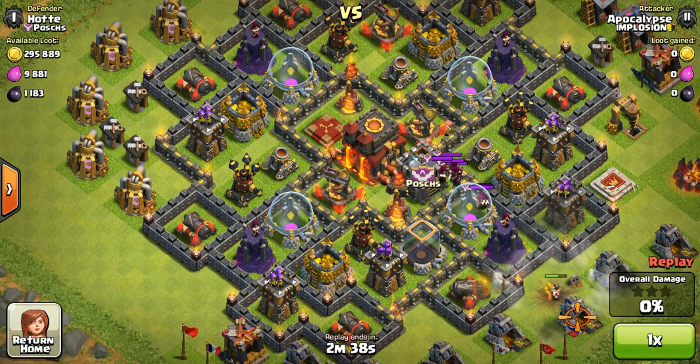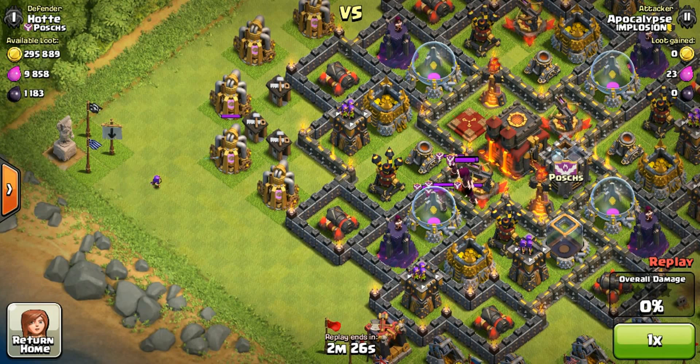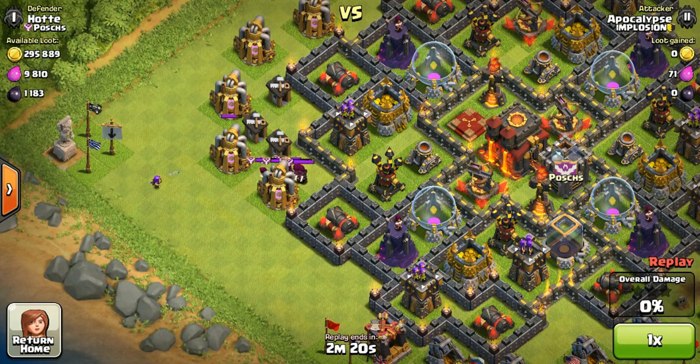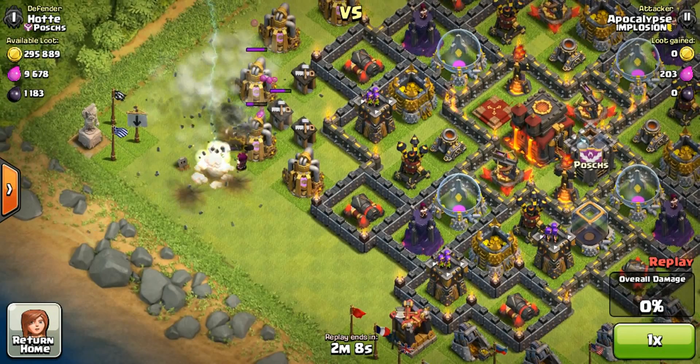My king and queen are low level but it usually works out well. In this next attack the base had a small gap which helped me lure the clan castle troops. Luring the clan castle troops is super important, especially if you misplace your lightning spell. This base didn't have a king and queen so I couldn't use them as a lure. Again I made sure all the wizards grouped together and dropped the lightning spell on the southwest area — it works perfectly for level six wizards.